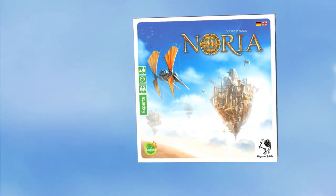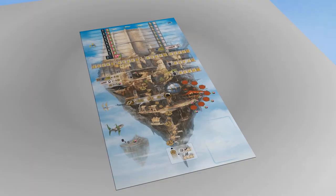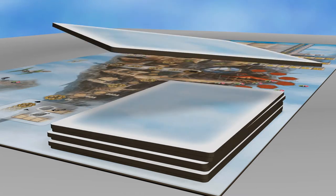Let's begin with the setup so you are familiar with the game components. Put the game board onto the center of the table. Shuffle the islands face down and stack — in a two, three, or four-player game — five, six, or seven of the islands face down on the designated space on the game board.